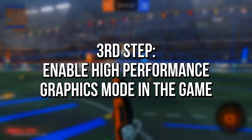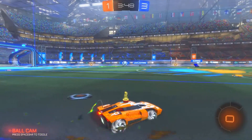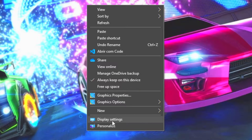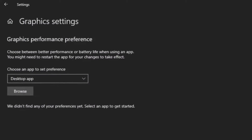In the third step, you will enable the high-performance graphics mode in Rocket League to make your system dedicate maximum performance to it and boost FPS. First, right-click on the Desktop and then select Display Settings. Now, scroll down this window and click on Graphics Settings.